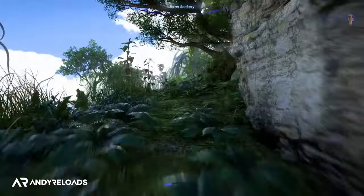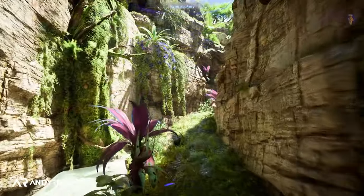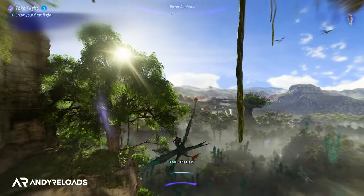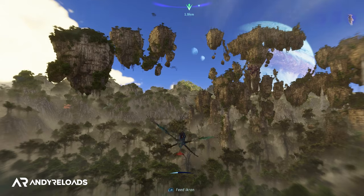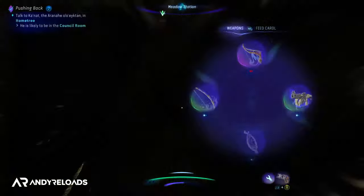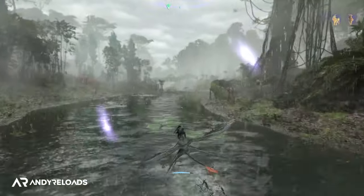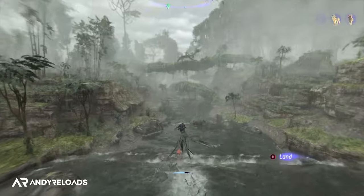Flying on your Ikran is perhaps the biggest highlight — you navigate left and right with the left analog stick and up and down with the right. There's a boost system activated by pressing X to increase mount speed for a limited time, which requires feeding your Ikran to replenish. You can dive, hover, and land wherever you want. The low-level flying animations and wind resistance visually impacting water and the ground are terrific touches that add to the immersion.